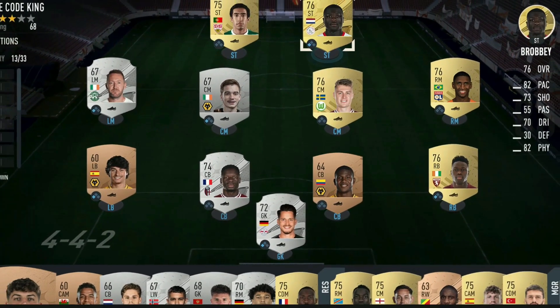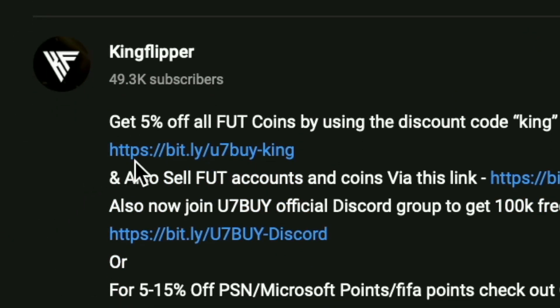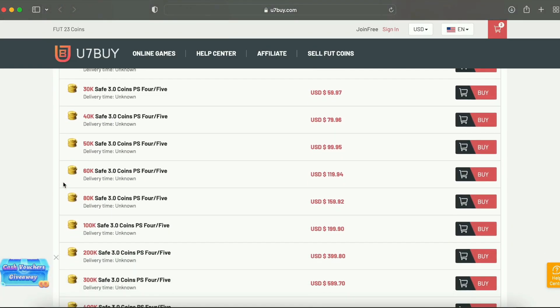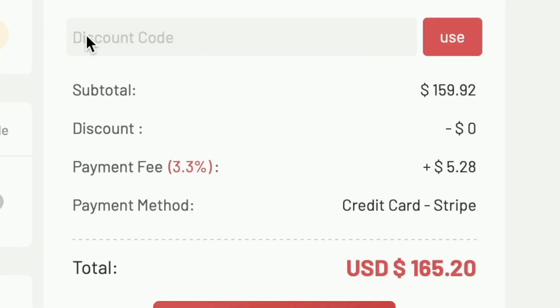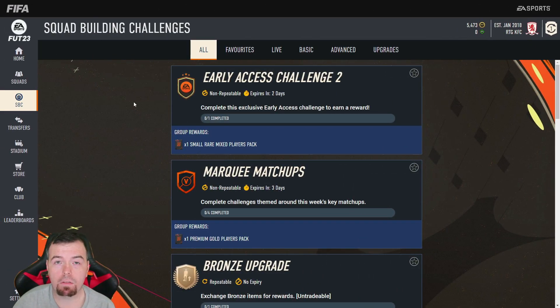You bored of having this starter team? Make it a beast team. We're obviously getting yourself on the description below — get yourself to use seven by, get yourself some cheap reliable coins, and don't forget to use King with a cheeky five percent off. Right, let's get into the video. Yo guys, what's going on, King Flipper here.